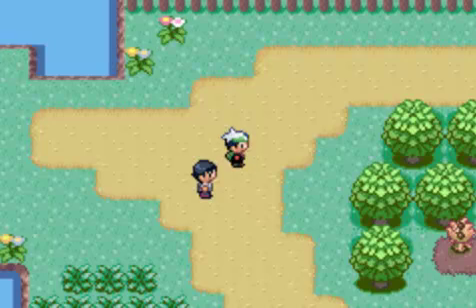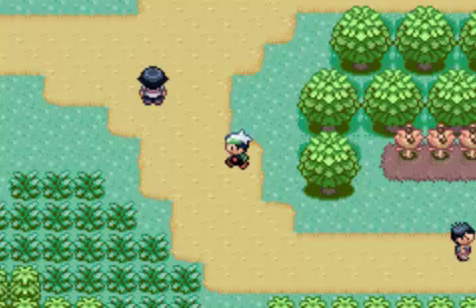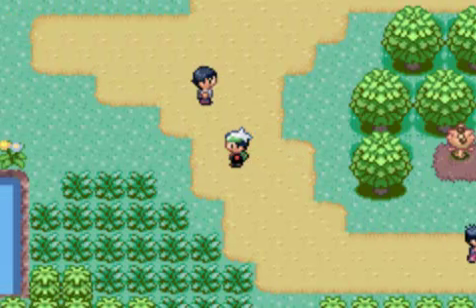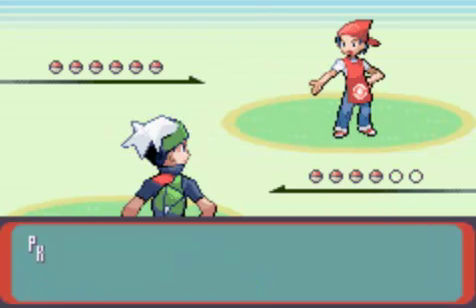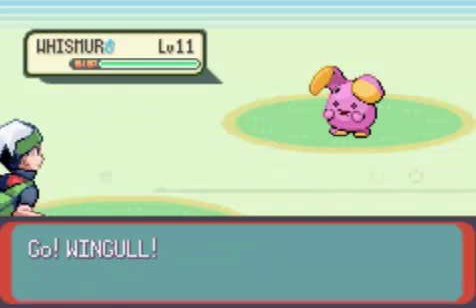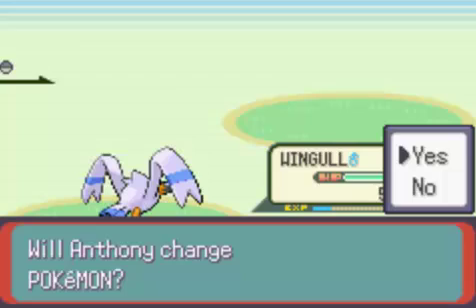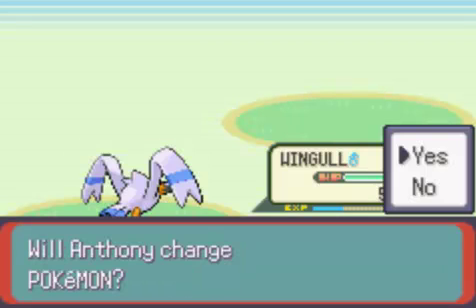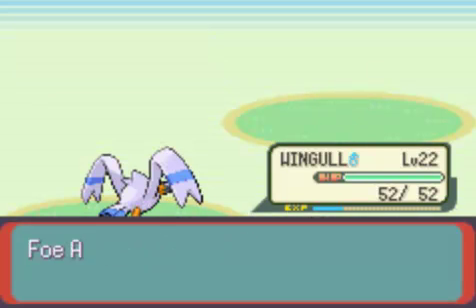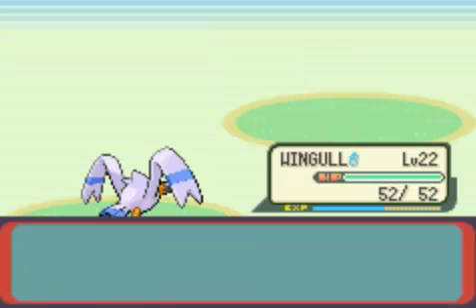Some of the trainers were switched around in their locations from Emerald to Ruby and Sapphire. For example, that Triathlete would be up there, the Senior and Junior Twins would be down there, and this Breeder and another Breeder would have their locations switched. The thing about Breeders, at least on this route, is they will always have six Pokemon. However, they're extremely underleveled for some reason, so you can probably one-shot every single one of them. They generally do have a variance in type, but at least this one tends to have a lot of normal types.